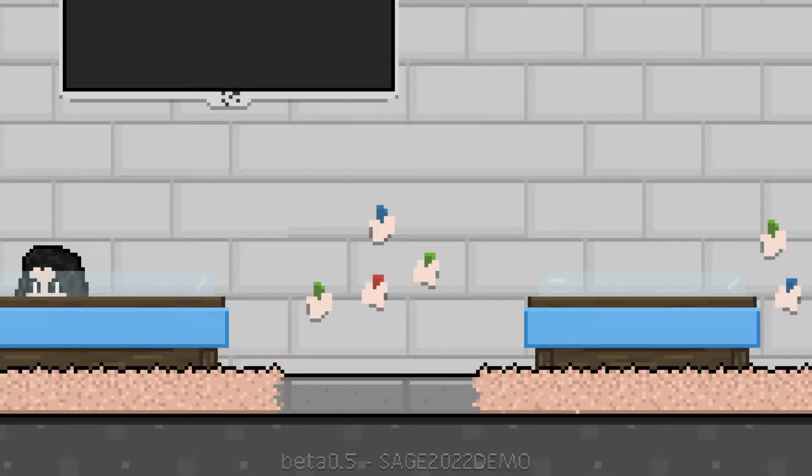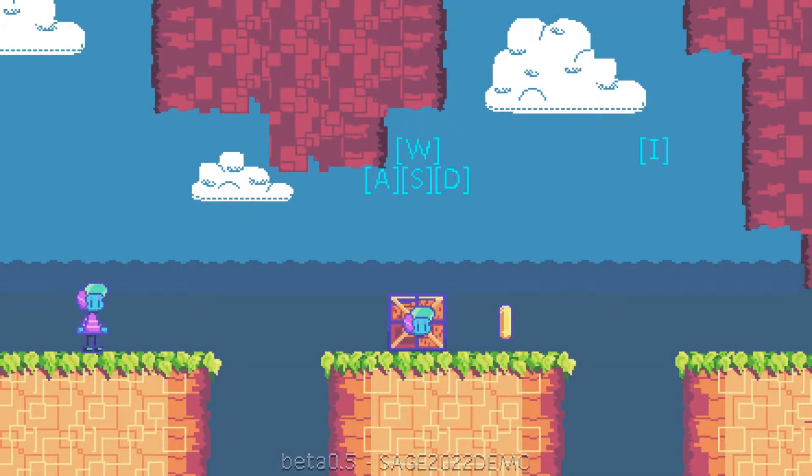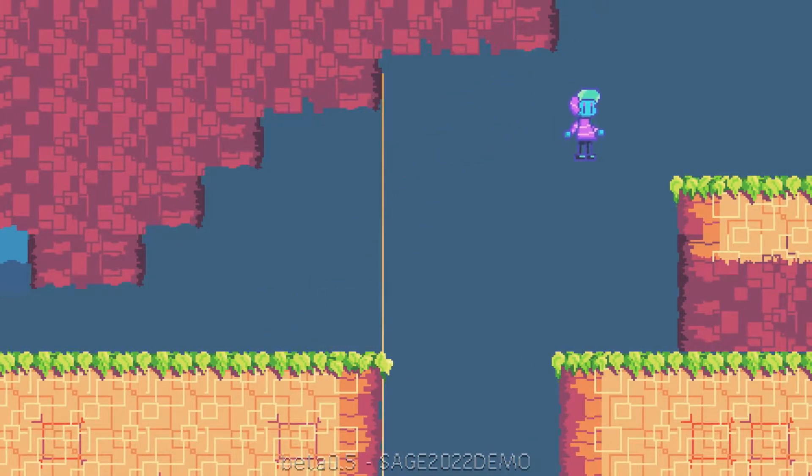Fast forward — I try to talk to the person behind the desk only to start some platforming level as a completely different character. The stage had no clear direction of where to go, so I jumped into this pit only for my character to not even spawn when the level restarted. This is one of those games where you wonder why the creator submitted this in the first place. It's hot garbage. Don't play it.